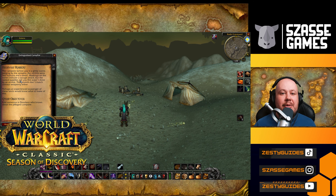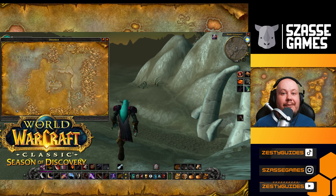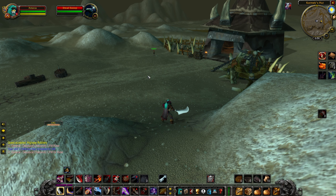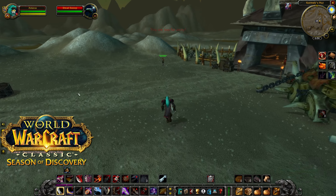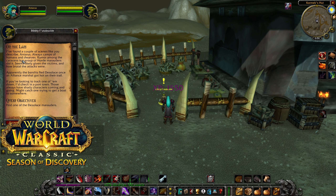Interacting with the campfire begins the Highway Robbery questline, which gives you hints about who the next person you need to interact with is. It says we need to find somebody in Desolace that might know more. We're going to be looking for Bibli Futzbuckle, who is in the middle-ish of the map, just above the ridge at this set of huts. You'll find him just outside the huts on the pens on the eastern side. He's going to say that marauders were likely responsible, and marauders tend to hang out at piratey areas.